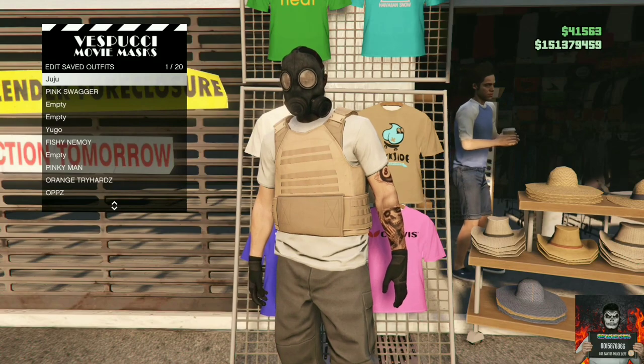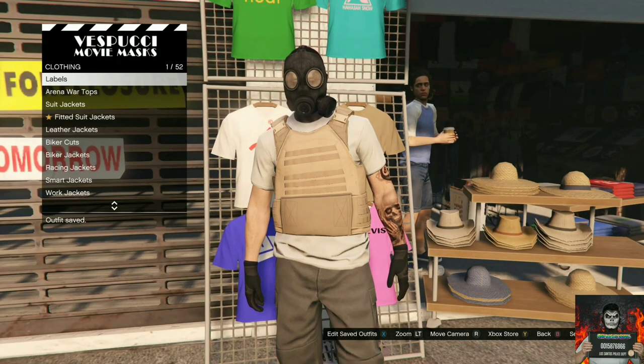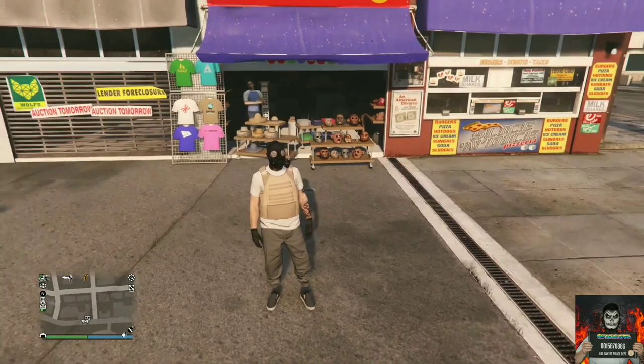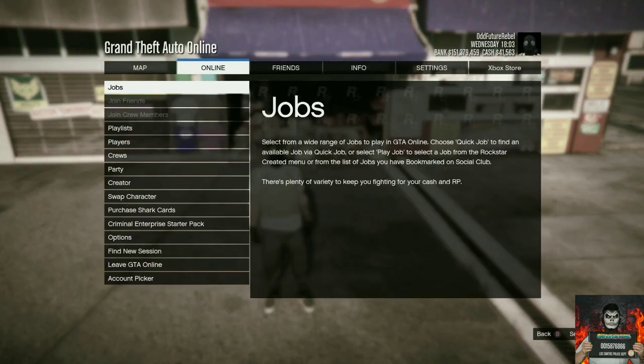You will need to make your way over to the mask store afterwards and save this as an outfit on slot one. Now back out from the mask store, open up the interaction menu, go over to style, and apply the saved outfit we just made four times very quickly.